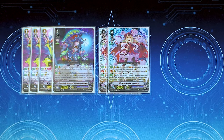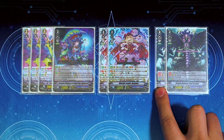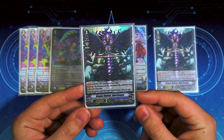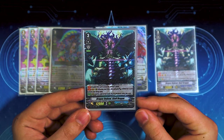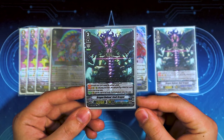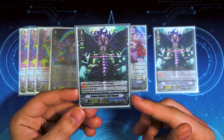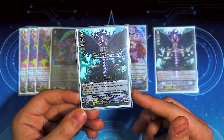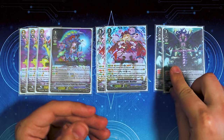We're running two copies of Undead Skull Dragon. This is just a really big beatstick. You can't call it from hand, so you have to call it from drop. This gets 2k for each card in your drop zone. At the end of the battle that it attacks, it gets retired. This is a huge beater because you're trying to get to around 30 cards in your drop zone anyway — so it's plus 60k ideally when you get towards the end of the game.